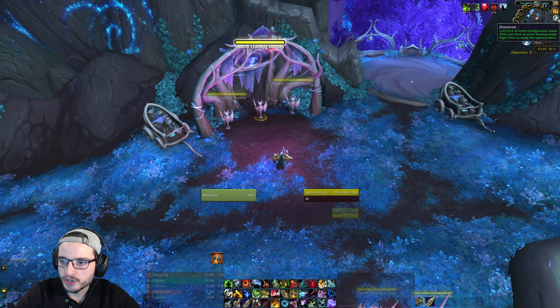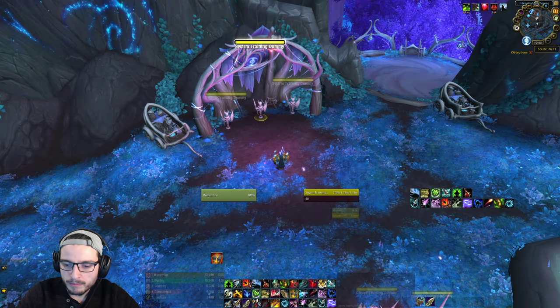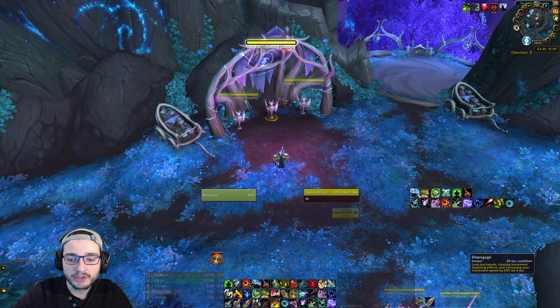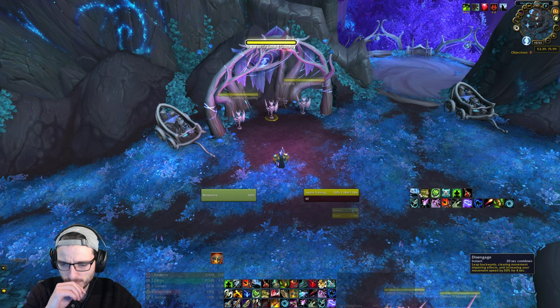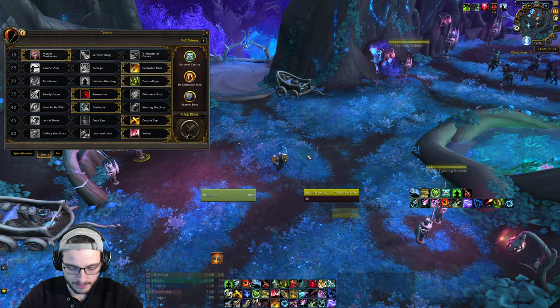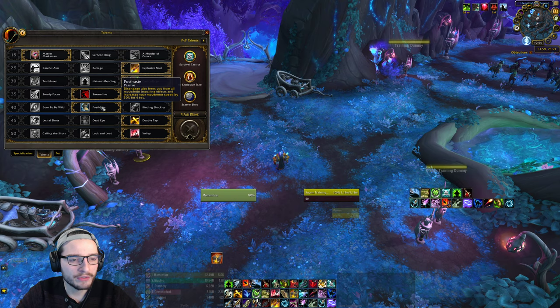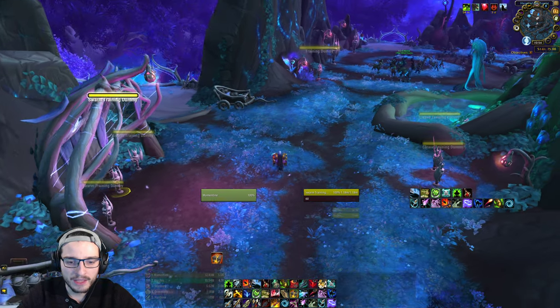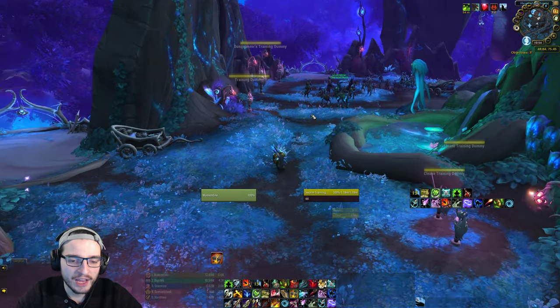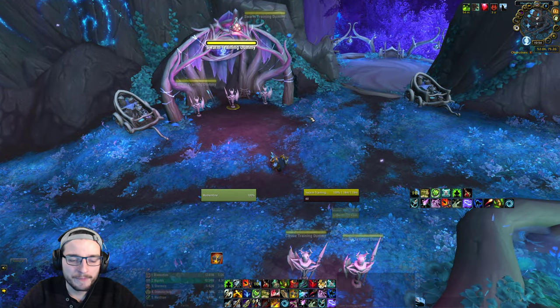Next, let's go over your survivability abilities as a hunter. Some of these are self-explanatory but I'll give you situations where you'd want to use them. First, Disengage. I use it a lot more often. I'm using the talent Posthaste, where when I Disengage it frees me from movement-impairing effects and also increases my movement speed. This is great for movement — you get a speed boost every 20 seconds and it frees you from roots, helping with a lot of mechanics in Mythic Plus and raids. You can also use it to move out of mechanics on the floor or to line of sight certain casts around a corner.